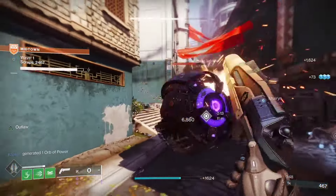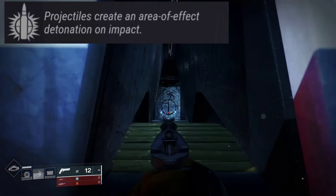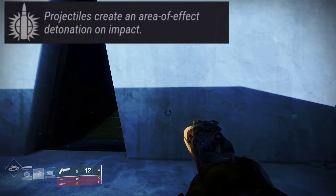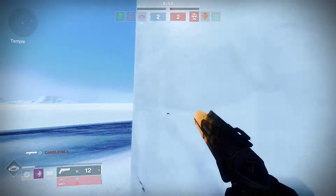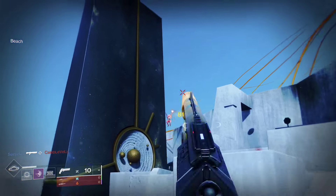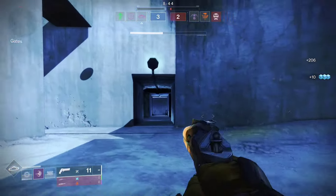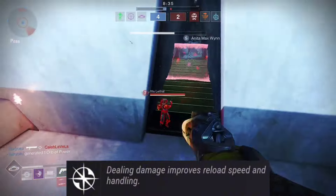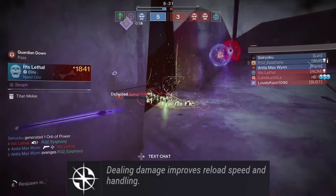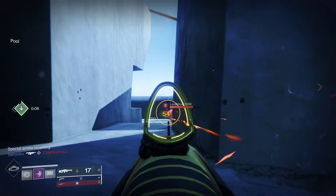Now for PvP god rolls. The first roll is Explosive Payload paired with Opening Shot. Explosive Payload creates an area-of-effect detonation on impact, and Opening Shot gives improved accuracy and range on the opening shot of an attack — these pair really well together in the Crucible. Another roll is Enlightened Action with Zen Moment: Enlightened Action improves reload speed and handling on damage, while Zen Moment reduces flinch over time, giving you a very snappy Midnight Coup.